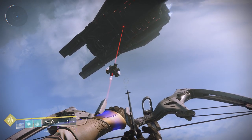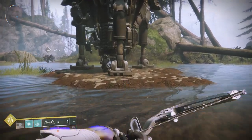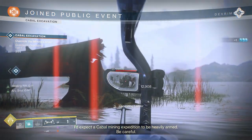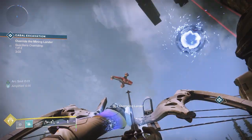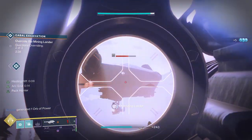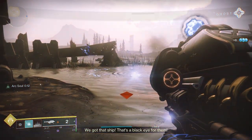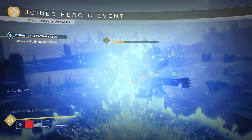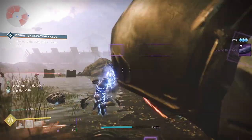Moving on to Cabal Public Events, starting with Excavation, which is located in the EDZ and on Nessus. All you need to do is capture the Cabal Drill by standing in a circle until it reaches 100% before the timer runs out, whilst defending it against multiple waves of adds. To turn it heroic, a Harvester ship will spawn in once the capture point reaches between 30 to 34%, depending on your location. It will fly around and will briefly stop near the drill before flying off. You will need some ranged weapons to destroy it like RPGs, snipers and linears. If you miss it or don't destroy it in time it will fly away and return for the last time at around the 60% mark. Destroying it spawns in a Cabal mini boss, and killing the boss completes the heroic public event regardless of the capture percentage.